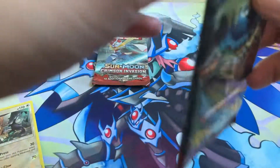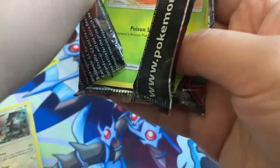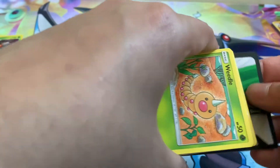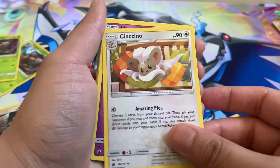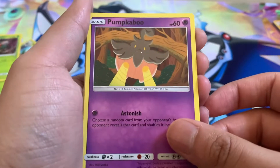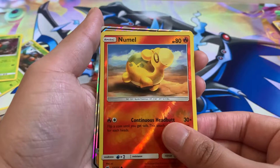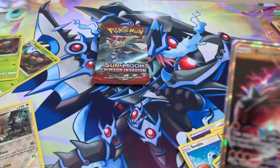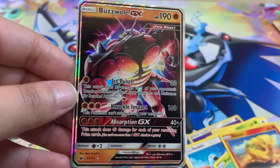Second to last pack — got a Guzzler. Code card. Got a Psychic Energy, Cinchino, Haunter, Zoelos, Weedle, Execute, Pumpkaboo, Swablu, Caroblast, Anomal Reverse. And we got a Buzzwole GX — yes! My favorite Ultra Beast has been pulled! The centering is a little thicker on the right, but it's pretty good nonetheless.